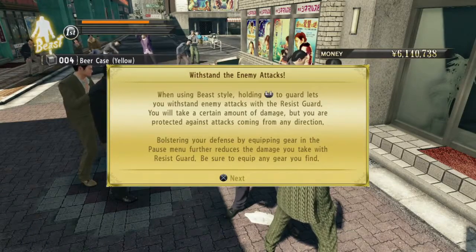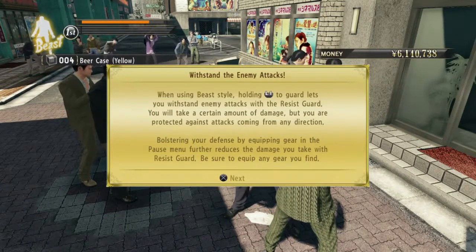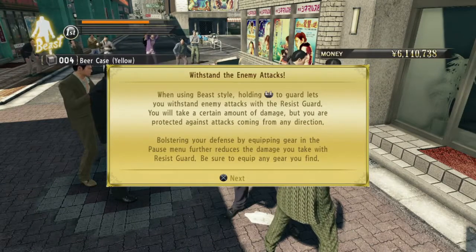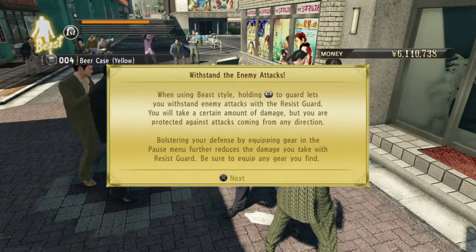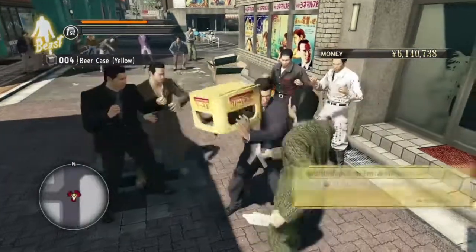Holding L1 to guard lets you withstand enemy attacks with the resist guard. You'll take a certain amount of damage when protected against attacks coming from any direction. Bolstering your defense by equipping gear in the pause menu further reduces damage you take with resist guard. Be sure to equip any gear you find.